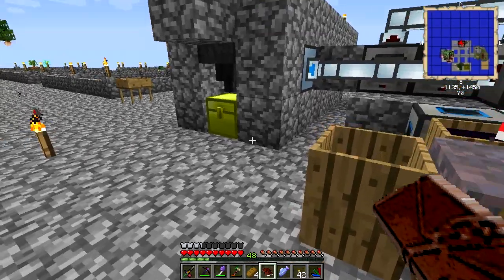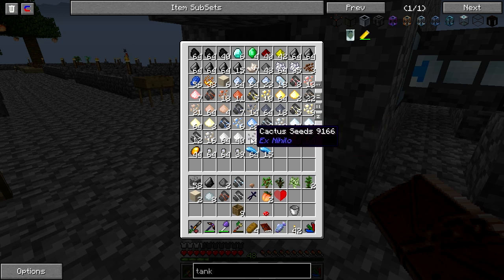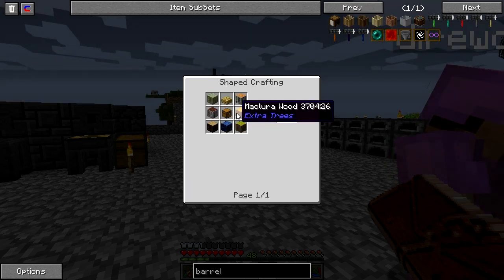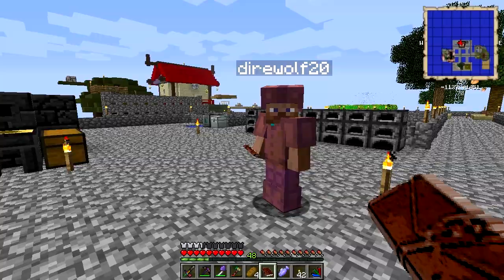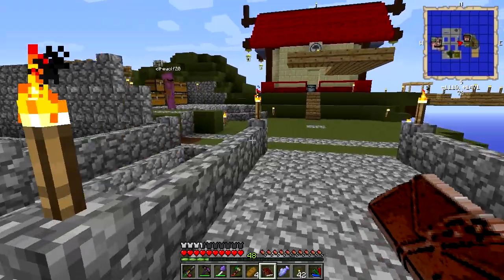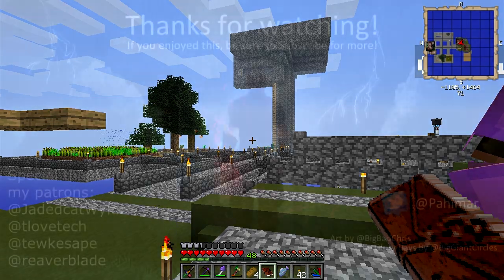I think we get started on MFR next episode. Yeah, and maybe get some more nether resources. You know what we absolutely need to do? I just combined a bunch of resources in this chest and cleared it out, and it's almost full again. Here's what we really need to do — we need to get some barrels. Are you down with that plan? I think we're going to have to. Alright, we have to wrap up the episode now though. Yeah, it's getting late. Oh, I have a creepy doll — bye, Pahamar. That was a quest reward, I think. Yes, we both got a creepy doll. Time to wrap up the episode. This is Direwolf20 signing off. Hope you enjoyed it. Pahamar, take it easy.